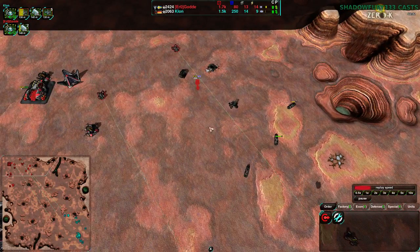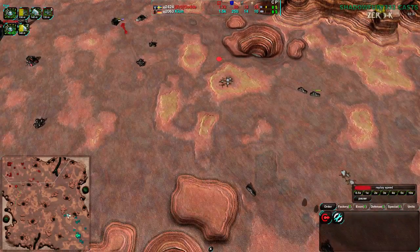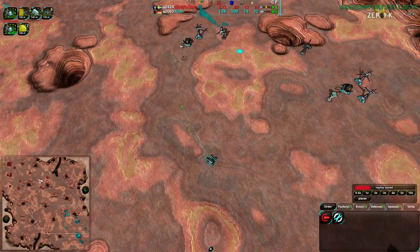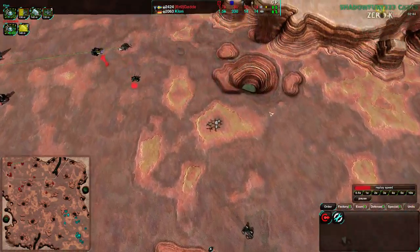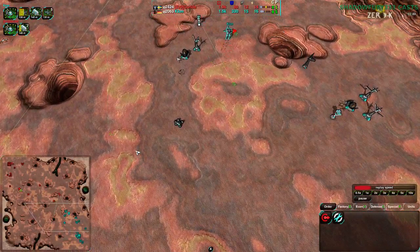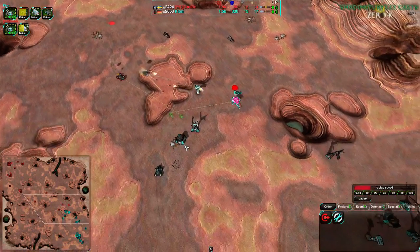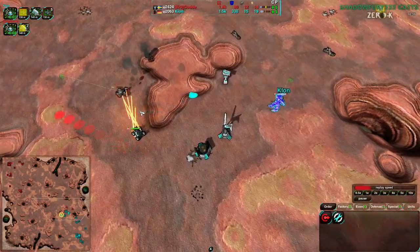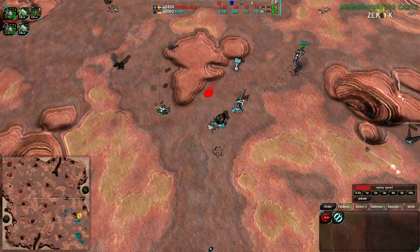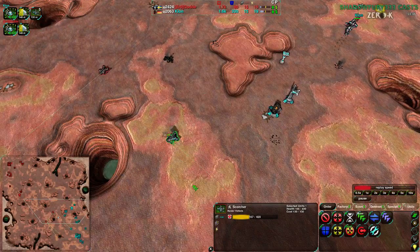If you have units kind of body-blocking an area on the map, your opponent's units can't really go through without taking a lot of damage. That's why we saw Clon try to weave around Gorda's units rather than going straight through them. Despite the fact that Scorchers deal more damage at close range — which is mutual — you generally don't want to be running into your opponent's forces. Clon's Scorcher was very heavily damaged, about 30% health left.